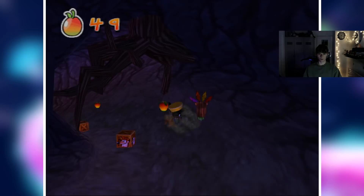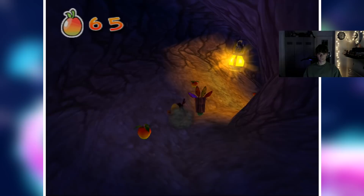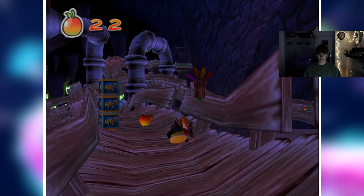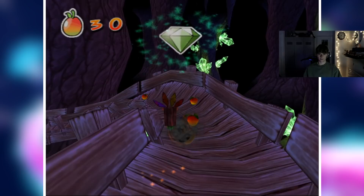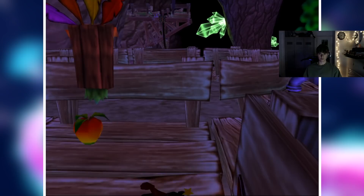I want this extra life. I've got to be careful down here — there's a few lives you don't want to miss, and a few Nitro Crates too. The Nitro Crates are on this bit. Okay, and here's the gem.